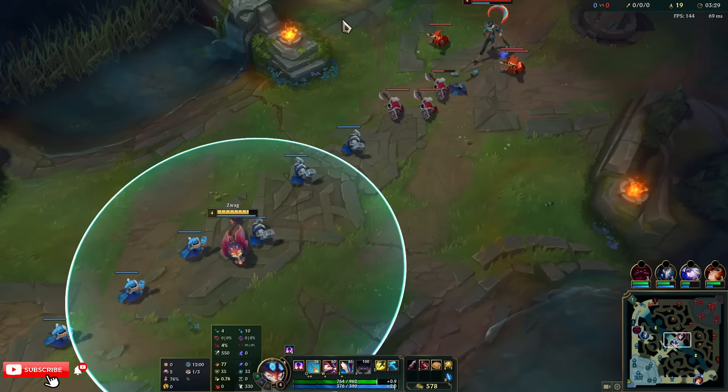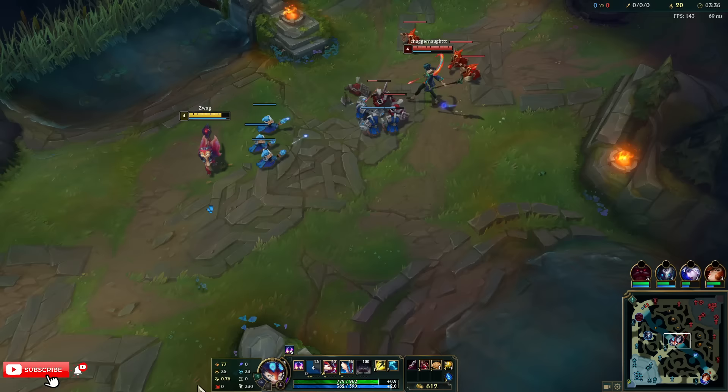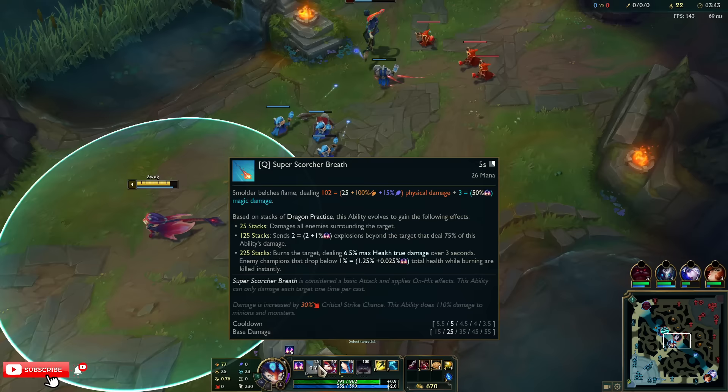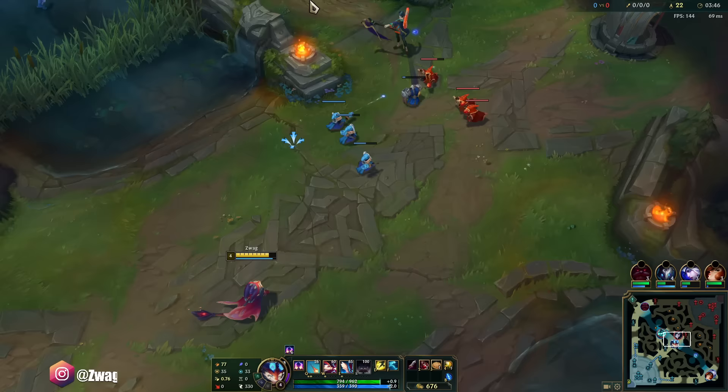We try and fly over a wall. One stack. Does he have AP ratios? Oh, he does! We'll do him AP next game, guys. If you want to see AP Smolder, I'm going to upload it on my second channel after this one.